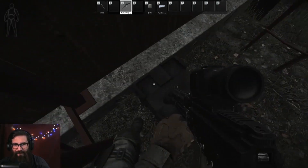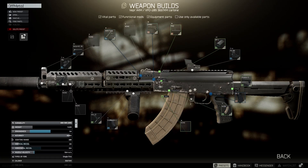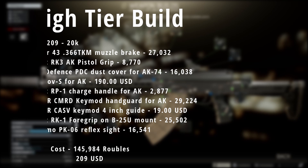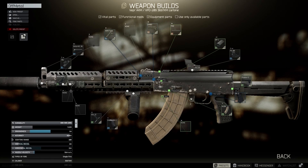Now that we had the ammo chosen, it was time to actually build the gun. The VPO-209 is extremely customizable because it is an AK-class weapon — it gets all of the AK-class attachments, with the exception of the muzzle. The only muzzle that can go on this is the Rotor 43 366 TKM muzzle brake; there is no other option. The first build we went with was a high-tier build using all the best items for AK to get ergonomics and recoil very low. The problem was it cost 145,000 rubles — not cost effective at all.